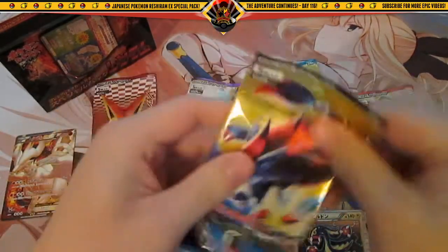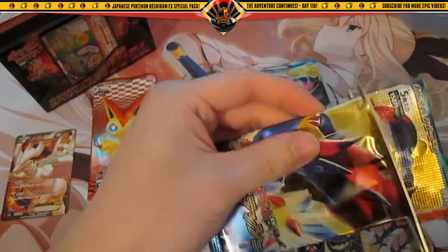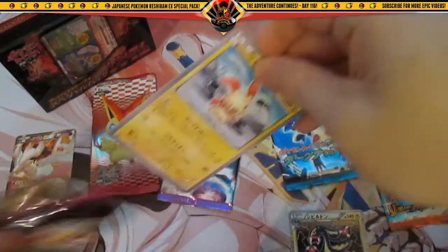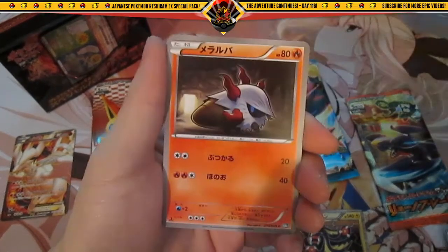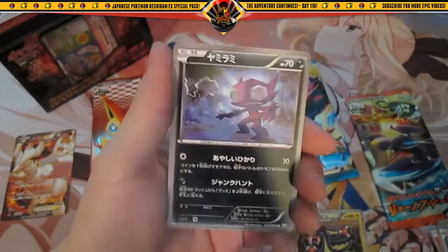Alright, Dark Rush - hopefully we can get something cool out of Dark Rush. Dark Explorers - I'd really want to open a booster box but it's crazy expensive now. We got Puzzle, Herdier, Larvesta, Trainer, and a Sableye.